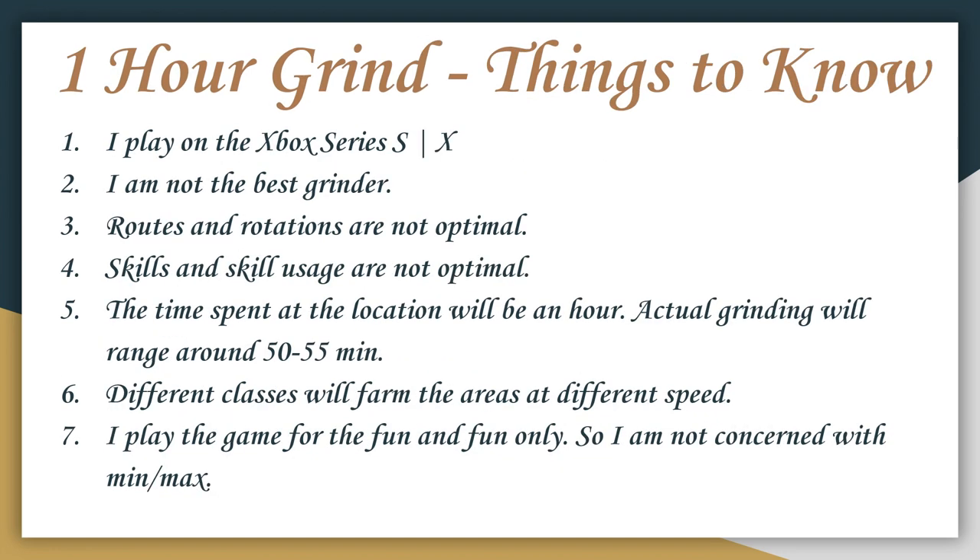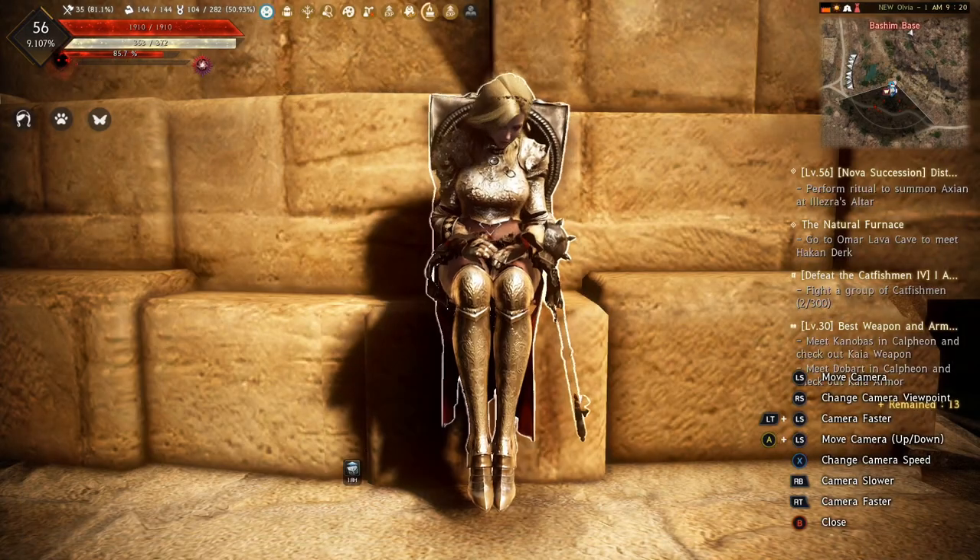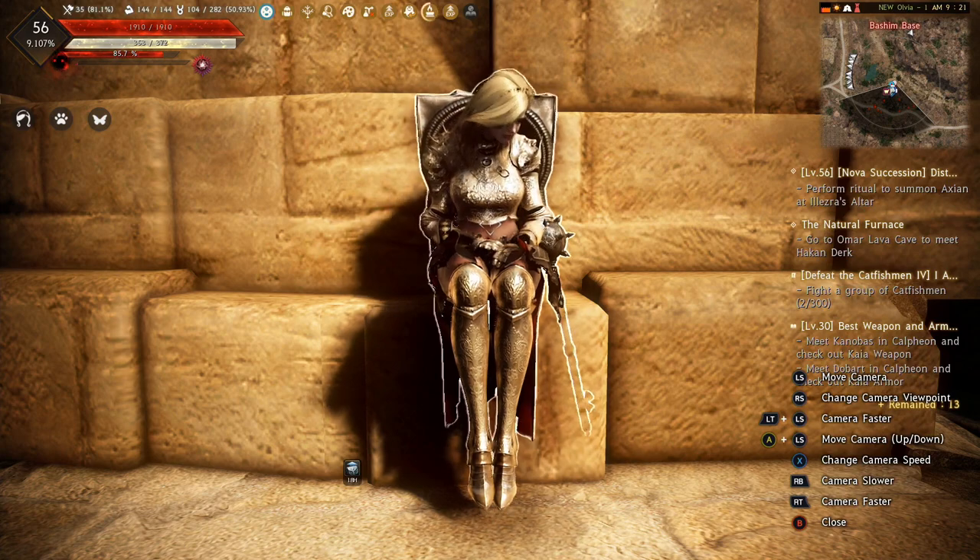Things you should know: I play on Xbox. I am not the best grinder out there. Routes and rotations are not optimal. Same with skills and skill usage — also not optimal. The time spent at the location will be an hour, but actual grind time will vary. We'll range around 50 to 55 minutes. Different classes will obviously farm these areas at different speeds. And finally, I play the game for fun, so I'm not concerned with min-maxing everything. Alright everybody, let's hop into the grind.